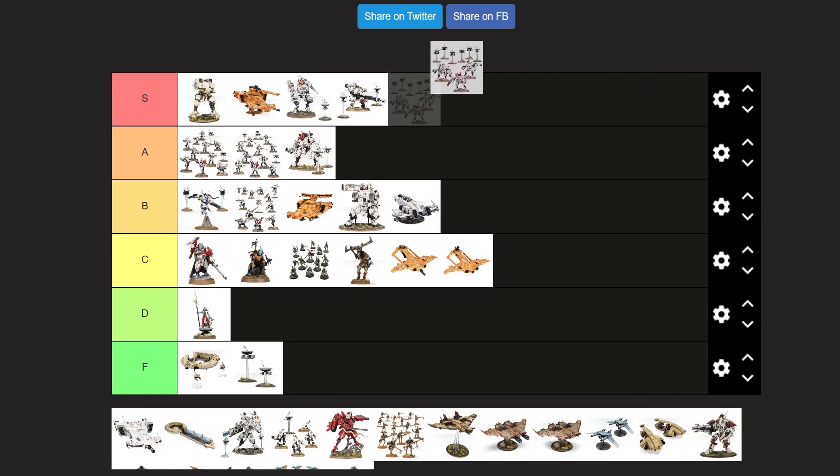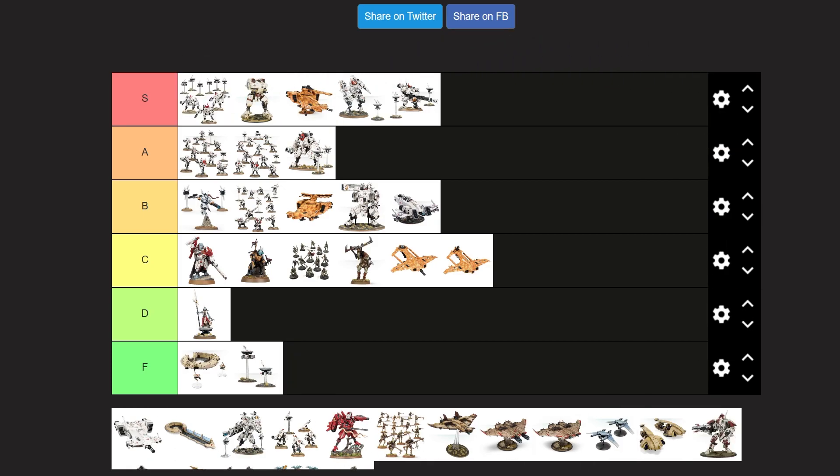Crisis Suits — of course they're going with their commander. Actually, they're going at the top. Crisis Suits are awesome. They always have been awesome. And if I ever play Tau, which I probably won't outside of Kill Team, I will just be spamming Crisis Suits because they're awesome. They have cool weapon options, and I actually quite like the new way they did the rules tied to the different weapons. And you get a whole swarm of drones with them, which is also cool.